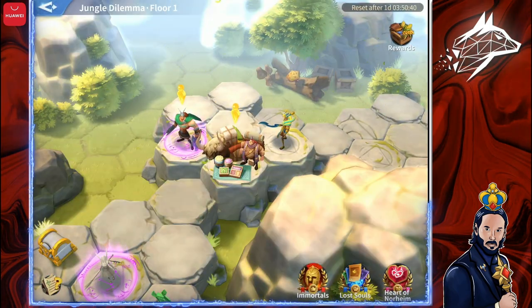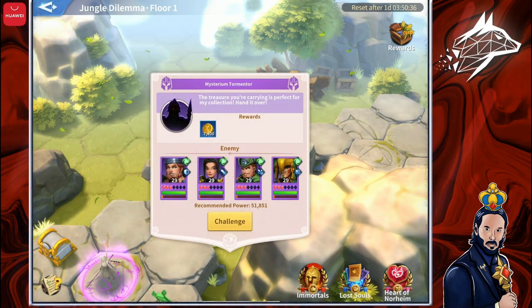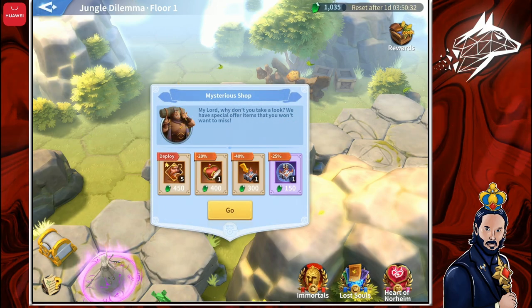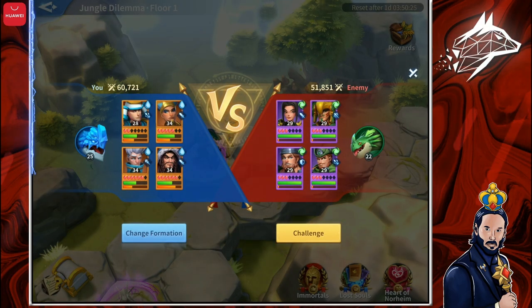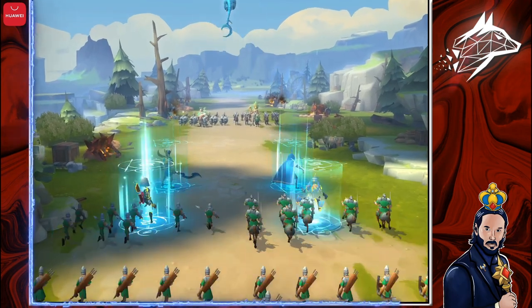I am now at a choice: the shop or the Tormentor, which is a stronger guard. As I don't need any of the items listed in the shop, I choose to pick the Tormentor, because it will give me more gold — which I always need to upgrade my dragons or Immortals. Let's click on Challenge and beat it.